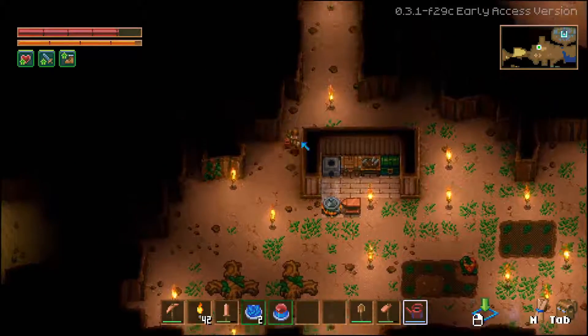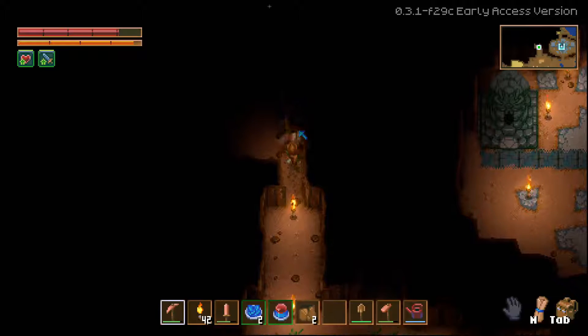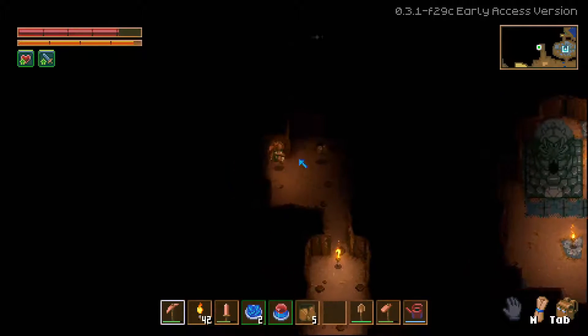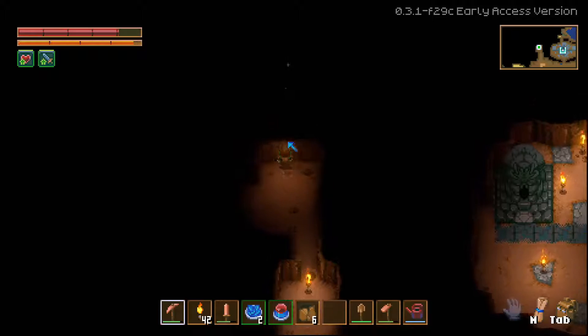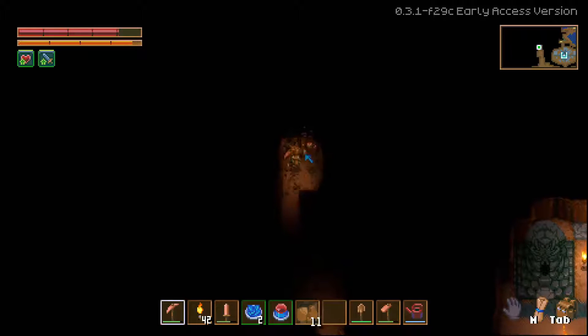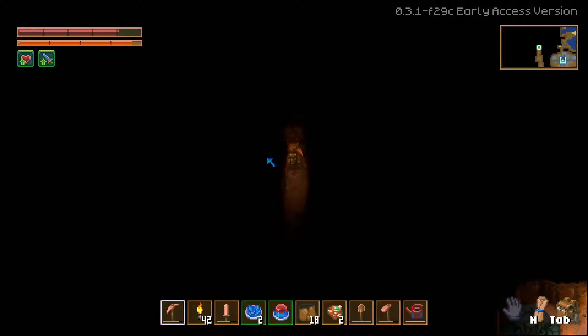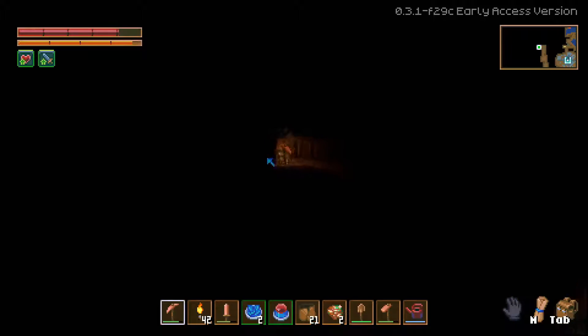We'll let this cook while we're going to explore. So we need copper. We might go all the way to the tin area to get some tin. We have wooden armor and I haven't even defeated the slime boss yet.